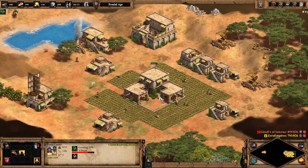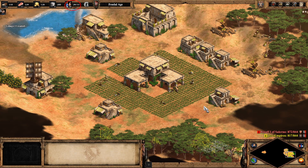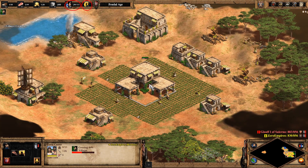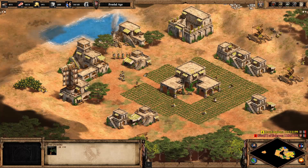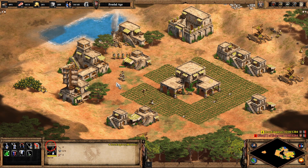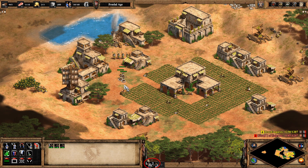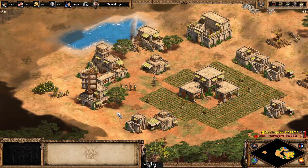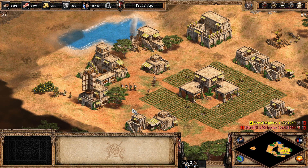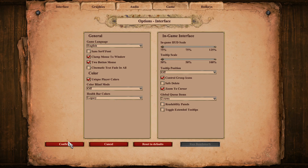There have also been additional UI improvements, including a villager counter in the resources bar to show how many villagers you have in total, as well as an idle button showing how many total idle villagers there are. When selecting groups of units, you can now see the total number selected, and when you add units into control groups, these appear along the bottom of the screen as little icons showing the number and type of unit. On top of this, the UI can be scaled in the options menu — you can make it larger if you struggle to see icons, or smaller if you want to see more of the game screen.